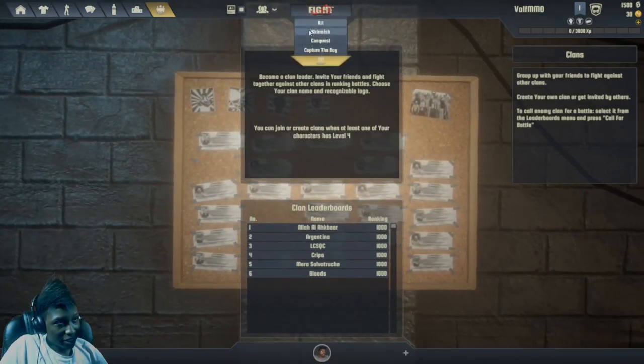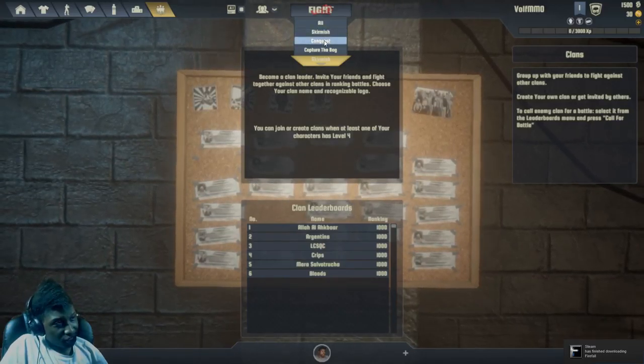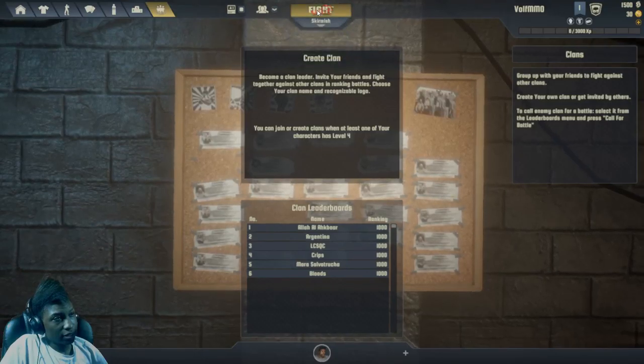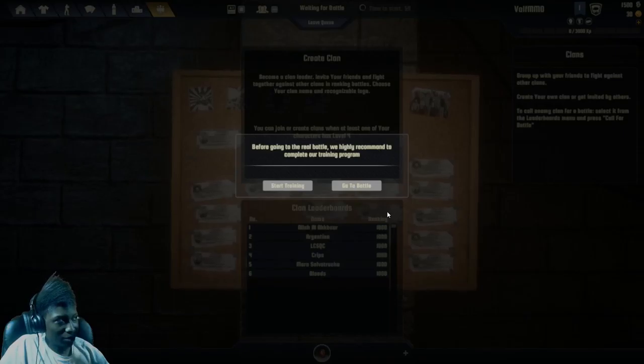Let's go to bots and see how this is. Basically there are three modes: Skirmish, Conquest, and Capture the Bag. Let's go with Skirmish first. Actually, never mind — there is a training mode, you just have to start the game to get inside the training. Let's see what the training is like.